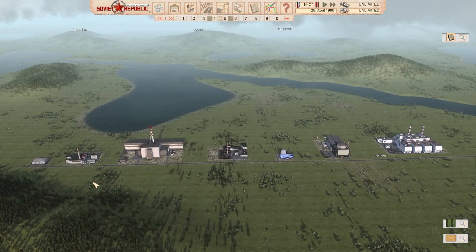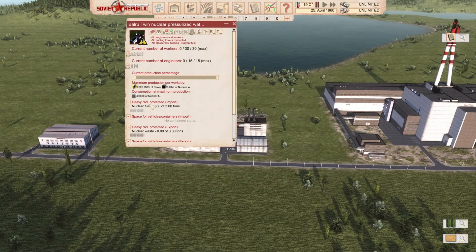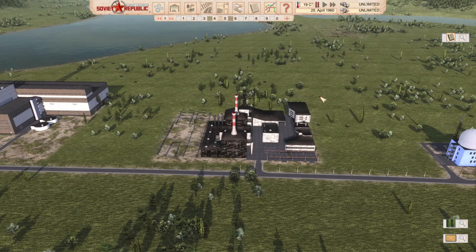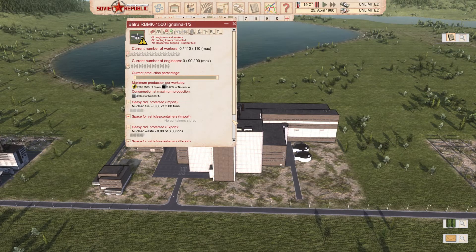The least efficient plant is number seven: the twin nuclear pressurized water reactor, producing 94,200 megawatt hours for 30 kilos of nuclear fuel. Number six is the twin reactor nuclear power plant at 97,200 megawatt hours for 35 kilos. Number five is the RBMK-1500 Ignalina at 97,365 megawatt hours for 74 kilos of nuclear fuel.